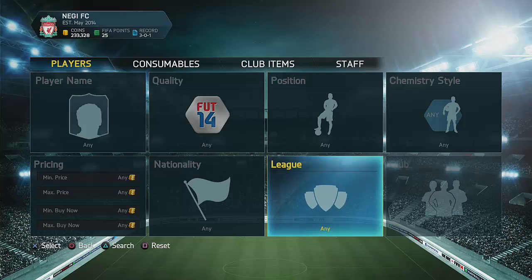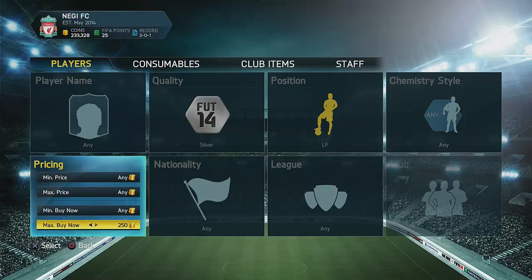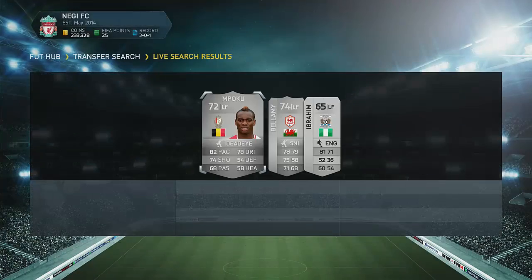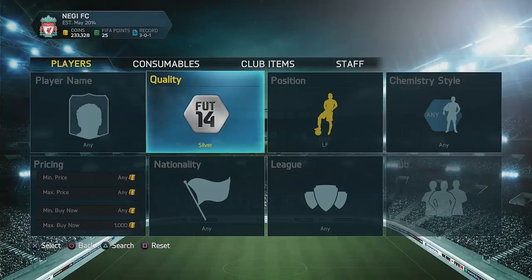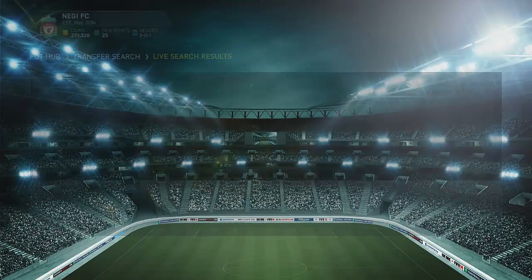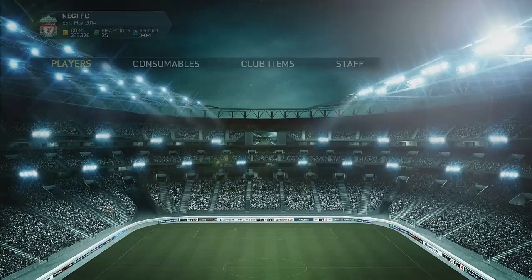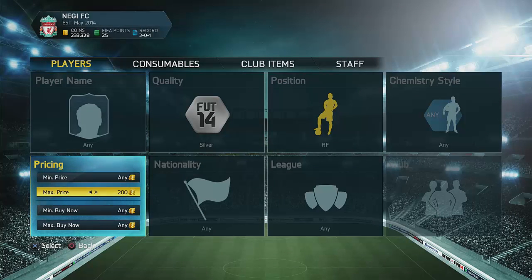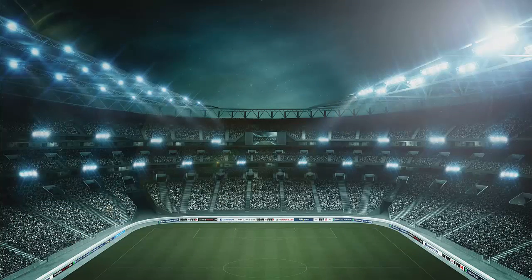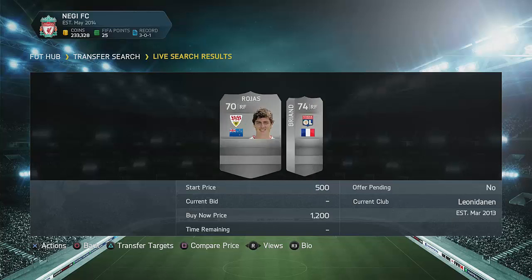Another method I sometimes use is the left forward method. This is a method I used when I didn't have too many coins. For example, you just go 1k buy now, then left forward and silver, and see if you can find some cheap ones. For example, there was one for like 500 coins — you would have picked him up and made some nice coins. There aren't really many right now, but the cheapest one is 900 coins. You just want to go here, look up max price, maybe take it up to 600 coins if you don't have too many coins.